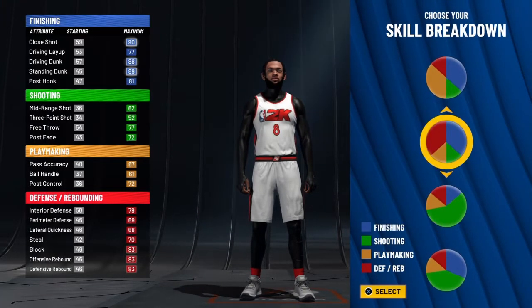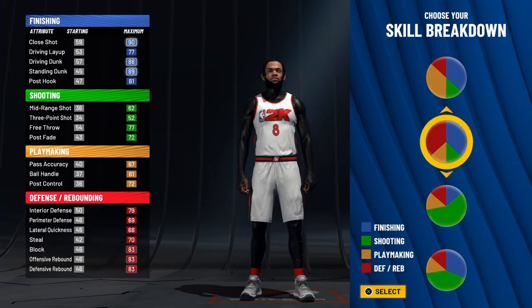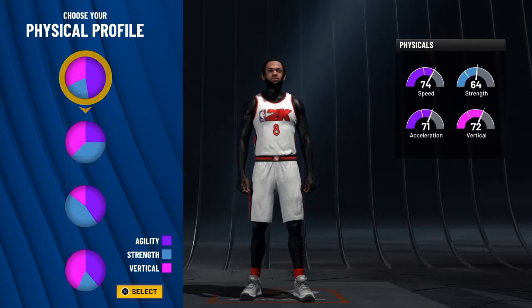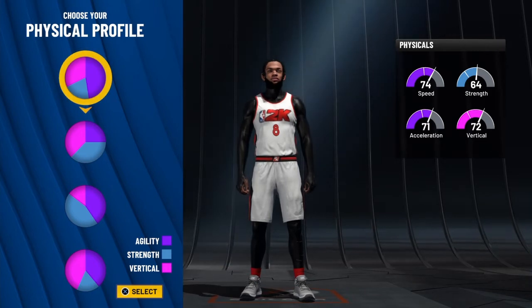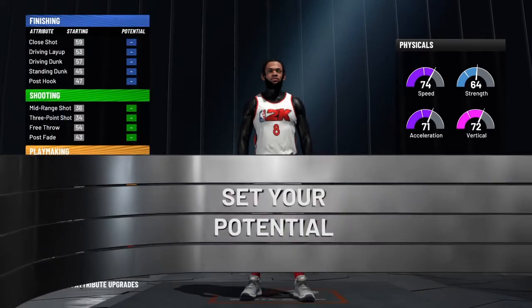You're gonna wanna scroll down until you find this one, because this build is not gonna be able to shoot at all. It's gonna let you snag over people and you're gonna be faster than all the centers. Just pick the one with the most red and blue right here. For this one, you're gonna go with the first one — everybody goes with this one for the highest speed. Speed is literally what 2K22 is based off of. You have to have high speed to be good in this game.